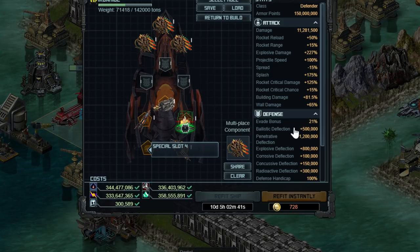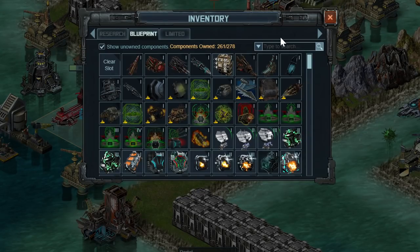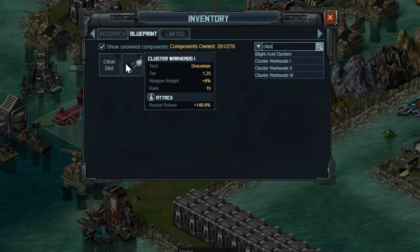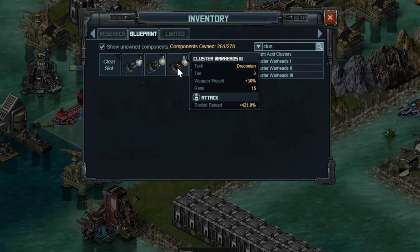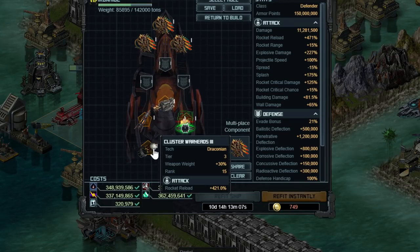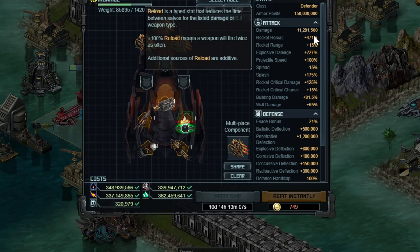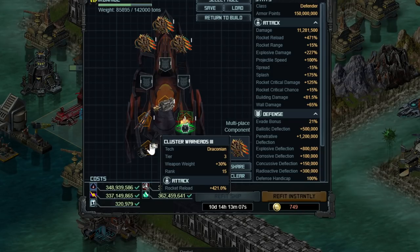This last one is Cluster Warheads 3. This hasn't been used since the Praetorian, and you have three different options. Keep in mind they're a bit chunky and add weight, but they give you 400% rocket reload which is fantastic. With a base reload time of 8 seconds — with VXP it's 2 seconds — even with 500% rocket reload you still benefit from all this. If you're limited on weight, go ahead and use Cluster Warheads 2. If you don't have this, go google the Battle Pirates salvage drop list for Cluster Warheads 3 and hit those salvages with the Lucky Bastards crew.